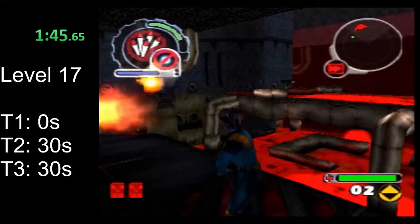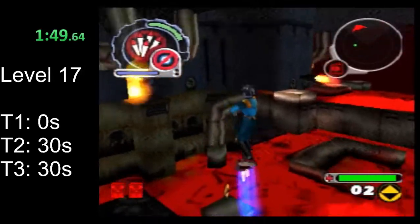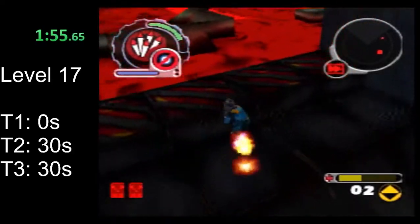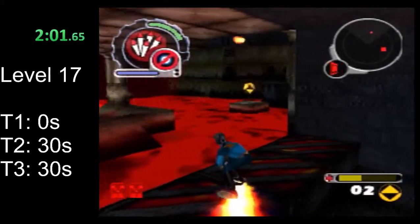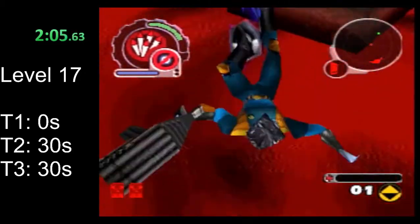There are a couple of ways to do this. You can either jump straight across the lava and do a bounce to get into this last area. The lava does damage you quite a bit, but you can get here without dying. It's just hard and you really only have one bounce to do it.